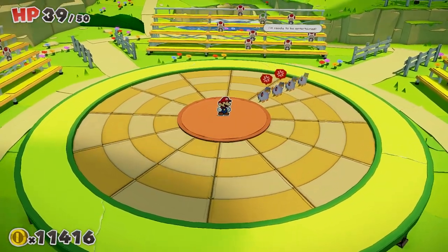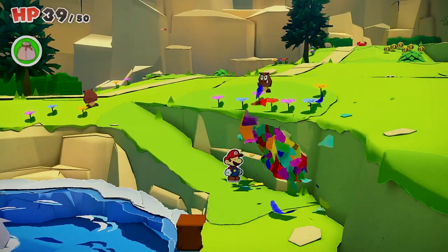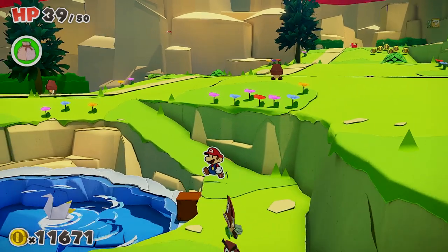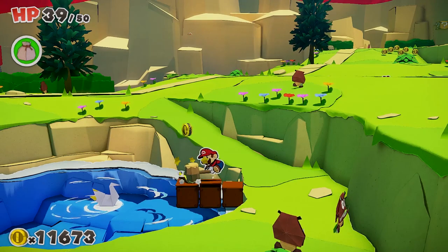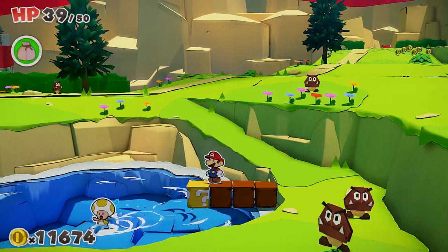There are others in that area but you can't get them quite yet. For now, head back up to where the water is. As you can see, there's a swan boat — swan origami. Smack the invisible bricks until you get close enough to free the toad, and he will run on water.